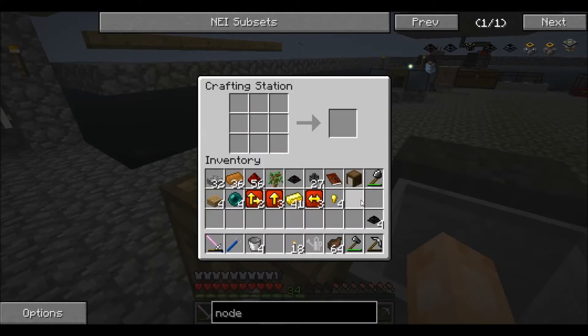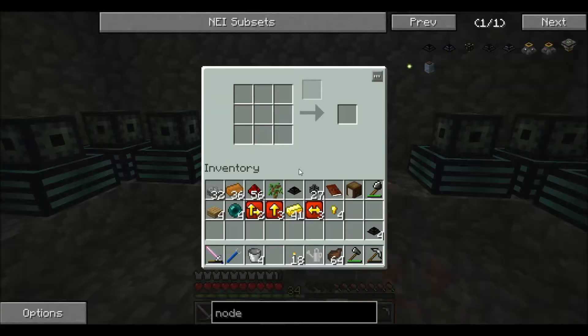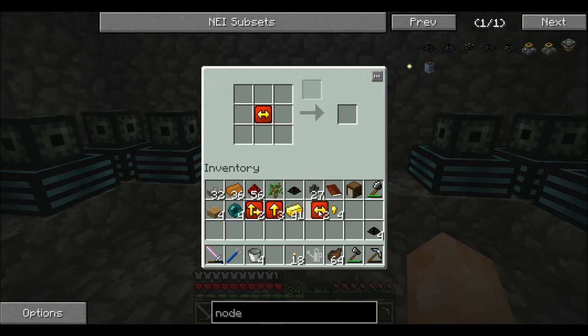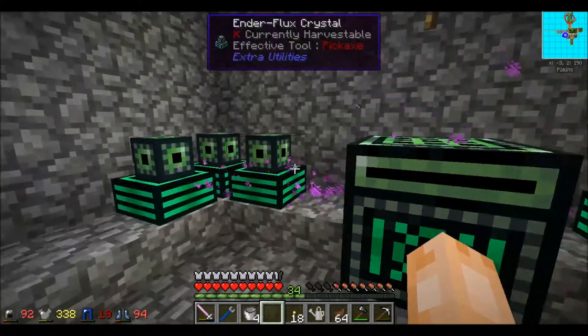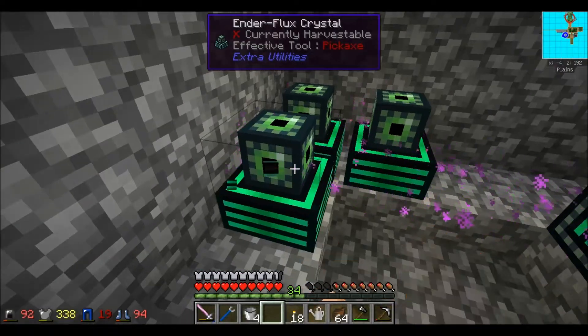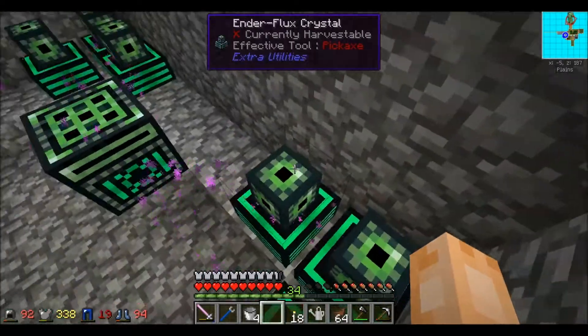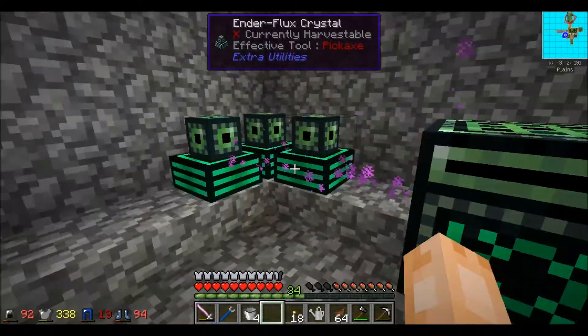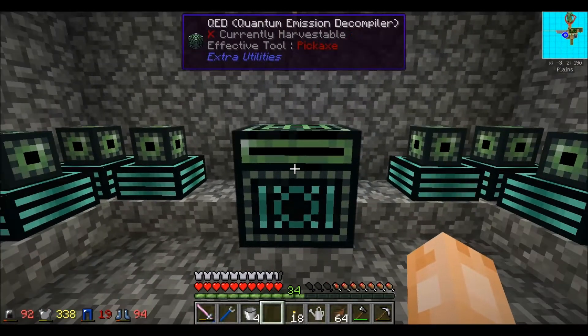Now that I've gotten that breadth-first search upgrade, let's jam over here to the QED. We will pop that in, then pop these in, and throw the gold in. There you go, it starts work - it starts drawing on all of these things to give it power. By the way, if I didn't explain this earlier, the more of these enderplex crystals you have, the quicker the QED works. It definitely works quicker the more that you have these around it.